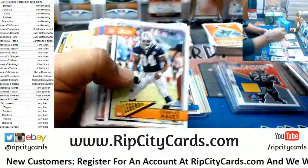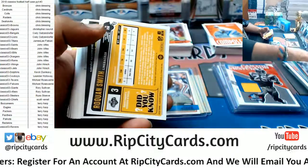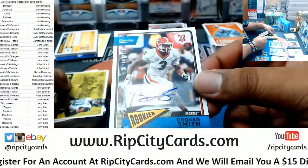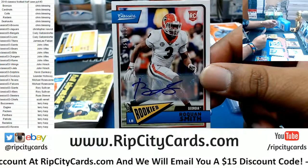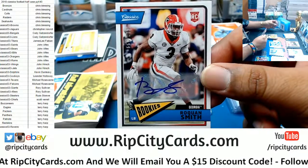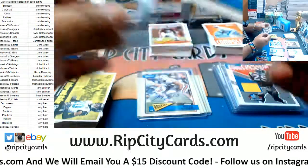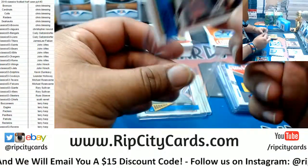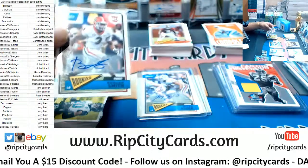Tony Brown rookie. All right, where's the auto here? Gotta be big time. And it is — Roquan Smith rookie auto, numbered to 199, for the Bears. That's a nice card right there.